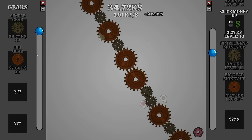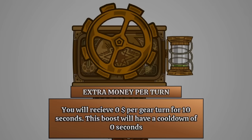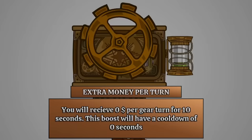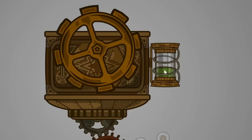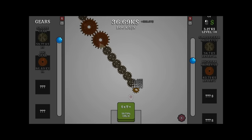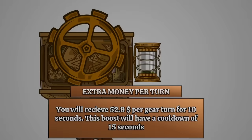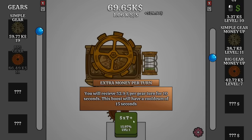Everything is so expensive to unlock, but we just got to wait a few more seconds. And now the last gear can get slotted in place and be perfectly lined up with the machine. Now what is it doing? Extra money per turn — you'll receive extra per gear turn for 10 seconds. Well, let's go ahead and do that. I guess this bar needs to fill first. I honestly have no idea if clicking helps, but let's just let this bar fill up all the way to 100. Now it's saying we'll receive $52 per gear turn for 10 seconds, but it can level up again.